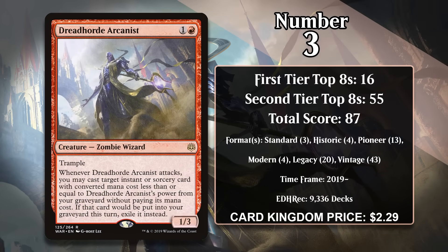At number 3, it's Dreadhorde Arcanist. This 1/3 costs 1 generic and a red, and it comes with Trample. Whenever it attacks, you can cast an instant or sorcery from your graveyard for free, provided it has a mana value less than or equal to the Arcanist's power — if you cast it, you exile it. The Arcanist is a great payoff for filling your graveyard with cheap spells, and there have been decks capable of abusing it in every format it's ever been legal in. In Standard and Pioneer it appeared in decks that specialize in getting value from targeting creatures with cheap combat tricks. In Historic it was played in Rakdos aggro, and in Modern in Prowess aggro. It's gained most of its points in the Eternal formats, where there are a huge number of cheap, powerful spells for the Arcanist to feast on. In Legacy it was played in the spell-heavy Delver deck and ended up being so good that it was banned in February 2021. Since then, Vintage has become the format where it's found the most success, played in a wide variety of tempo decks that look to get the Arcanist into play early, protect it, and generate insane value.